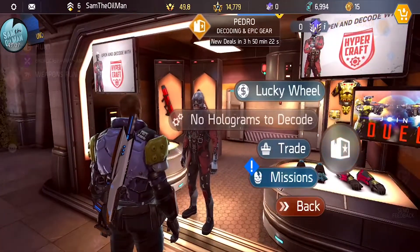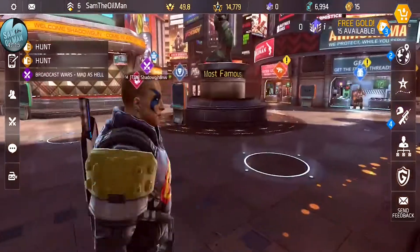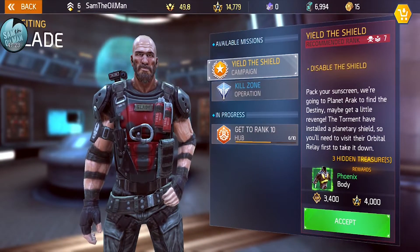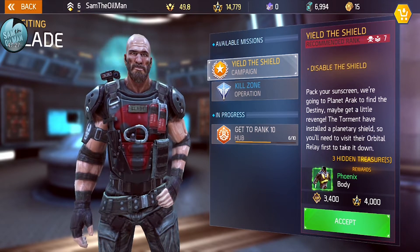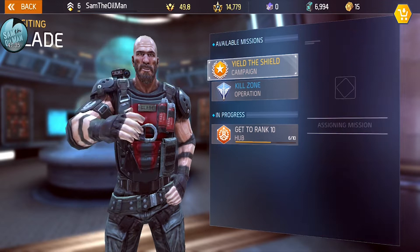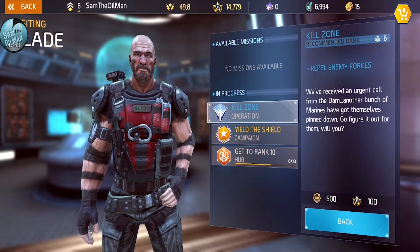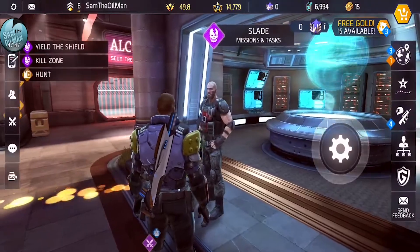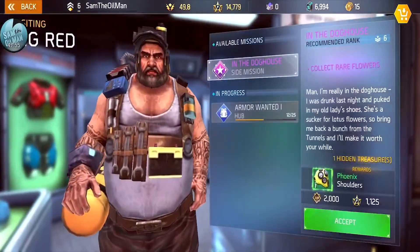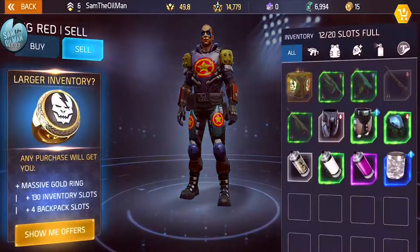Pedro has new missions - accepting so many missions with everybody! This guy has campaign missions: 'The Shield Yield - pack your sunscreen, we're going to Planet Ark to find the destiny, maybe get a little revenge.' Accepting that one and the Kill Zone mission. Now that I've finished the campaign on the first green planet, all the side missions are unlocking. Accepting a side mission. Selling stuff from inventory to make room.